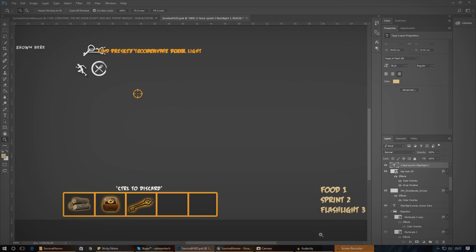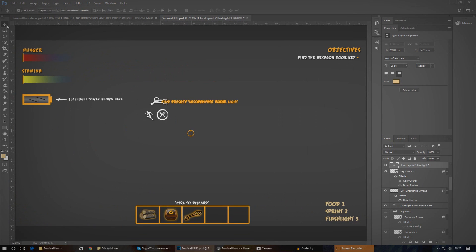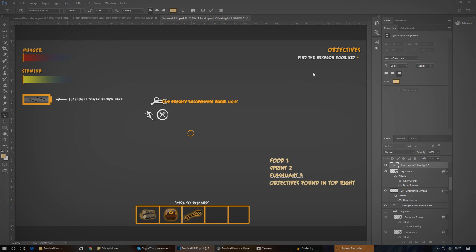I've added a few notes in the bottom right here outlining the sequence of UI pop-ups. The first one is going to be food - I feel that's the most important game mechanic - which will say 'find food to stay alive.' The second is sprint, telling the player to press Shift and showing the stamina bar. Third is flashlight, telling the player to toggle F on and off. The last one covers objectives shown in the top right corner.